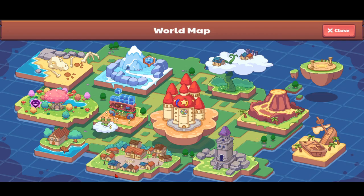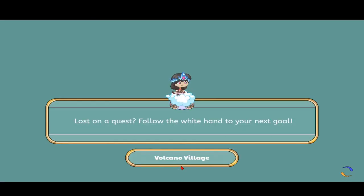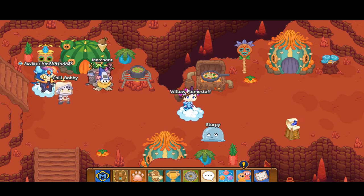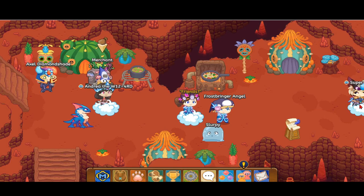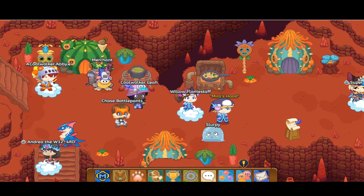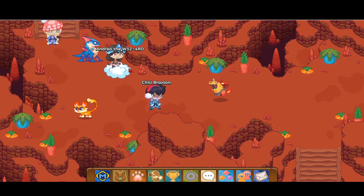I'm going to the world map. The first thing you want to do is go to Bonfire Spire — it's called Volcano Village. Go all the way down. If you're new to Prodigy, go to the right, do some quests, and pull the lever so you can go down. After that, head down these steps.